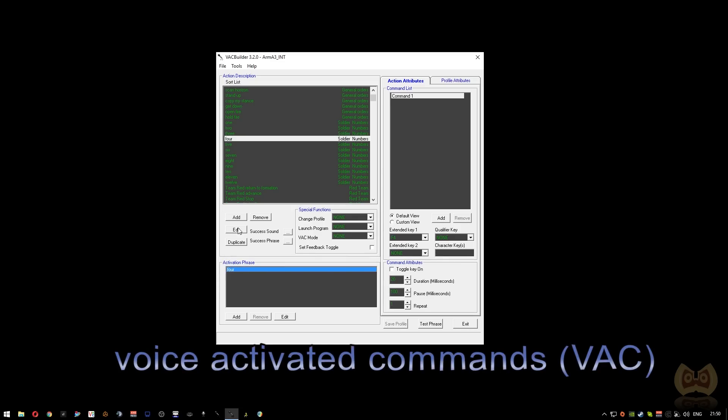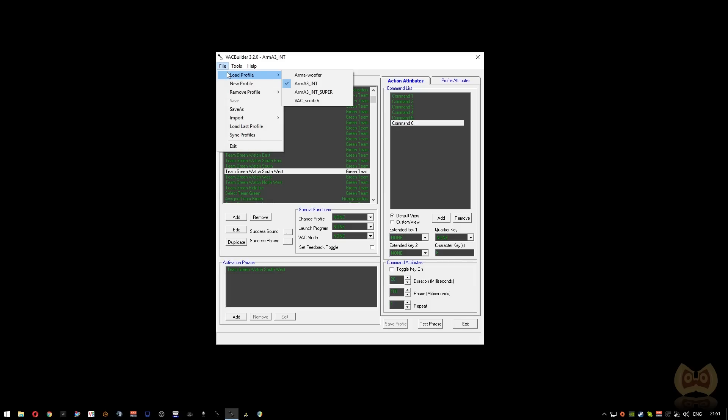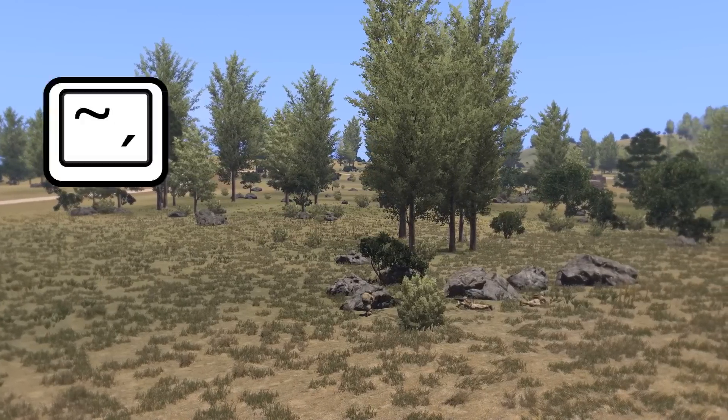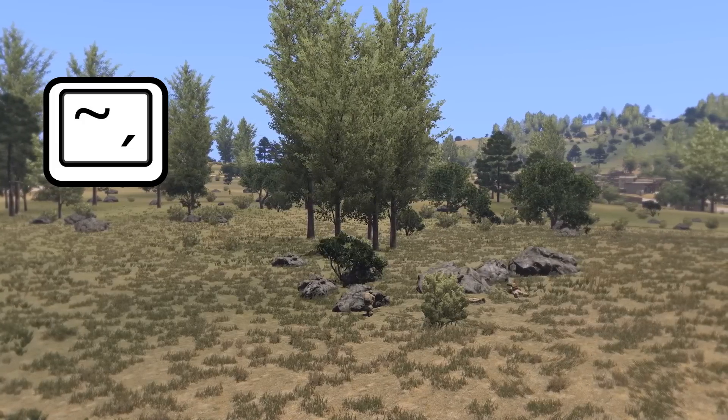VHC seems to be sort of the industry standard when it comes to voice controlling games, and it's very common to see people use it in Arma. There is a 14-day trial period, but after that it costs $18 to keep using it. It allows for creating your own commands, and you can find ready-made presets for several games online including Arma, so there's no need to start from scratch. VHC is usable with languages other than English and with other applications too, though some keys may differ if you're not using an English keyboard layout — the tilde key, for example, is a pretty central key in Arma commanding.